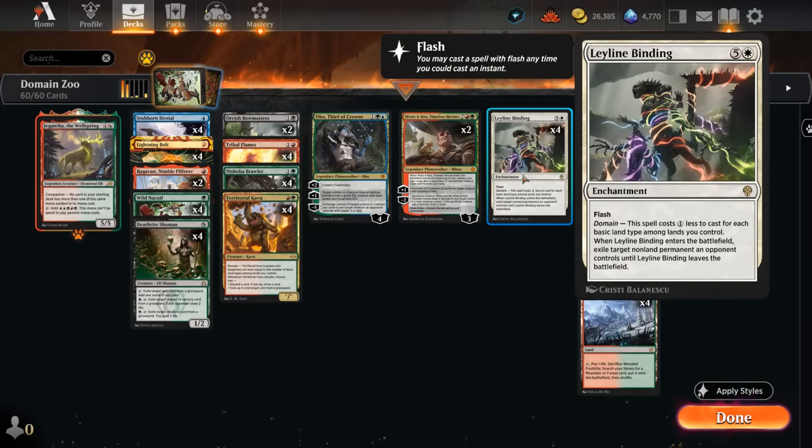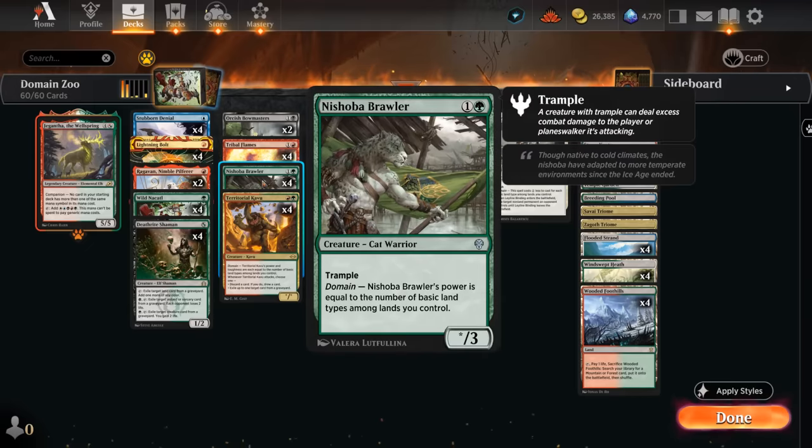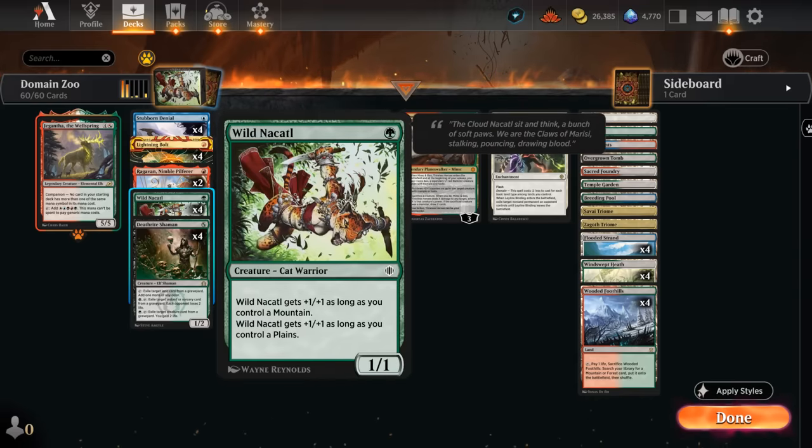We also have Leyline Binding, which we can often cast for just a single white mana as an effective removal spell. The Territorial Kavu gets to be a two-mana 5/5 with full Domain, and when it attacks we either discard a card and draw, or exile up to one target card from a graveyard. The Nishoba Brawler is another five-powered creature — only three toughness so weaker to burn spells, but does have trample. And Wild Nakatl is essentially a one-mana 3/3 as long as we have a mountain and plains on the battlefield.